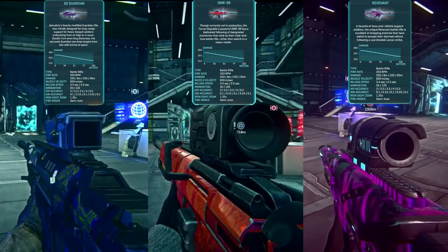Final tier battle rifle directives unlock the GD Guardian for NC, the DMR-99 for TR, and the Revenant for VS. These come pre-equipped with a 4x magnification crosshair-style scope, a forward grip, a compensator, and ultra high velocity ammunition that further increases projectile velocity beyond what a standard HVA attachment yields. Keep in mind this directive is labeled 'scout rifles' and can be completed using infiltrator scout rifles, but only rewards a battle rifle usable by Combat Medics, Heavy Assaults, and Engineers. There are no infiltrator scout rifle directive unlocks just yet.